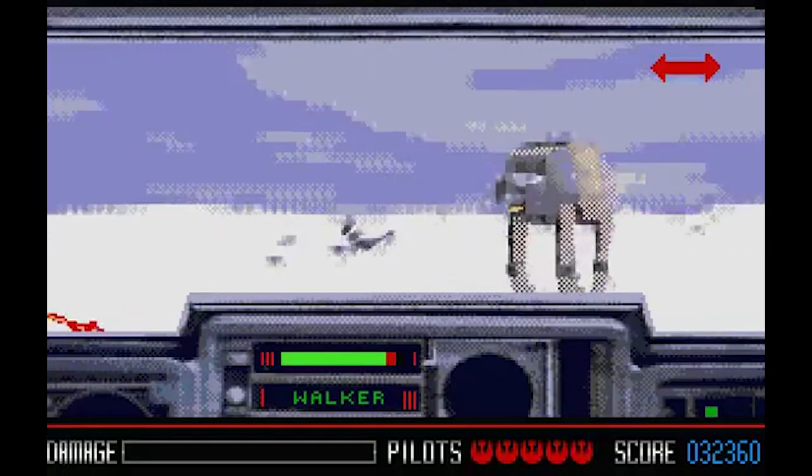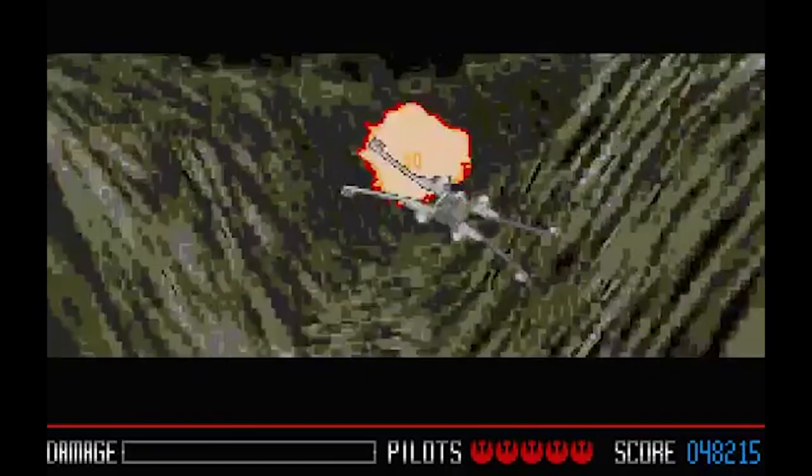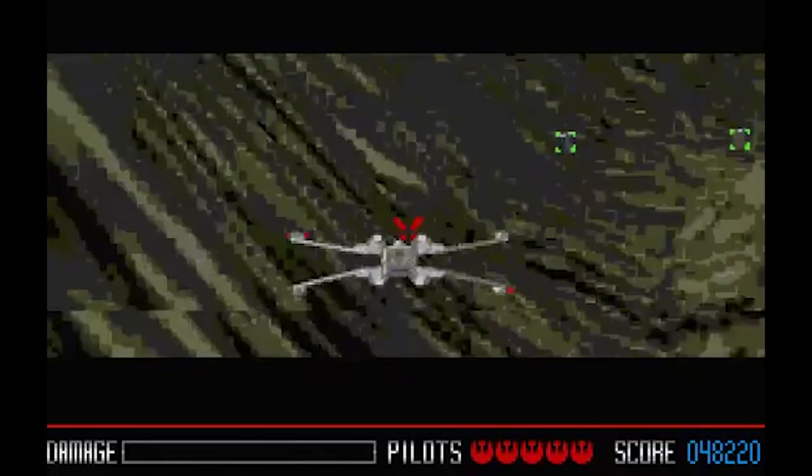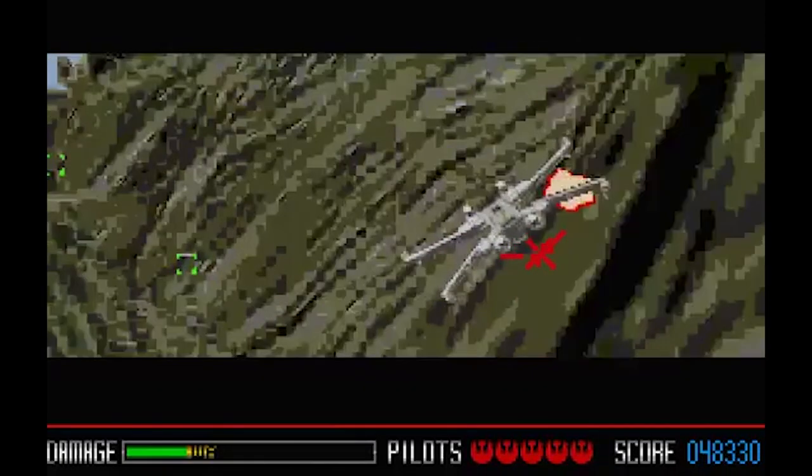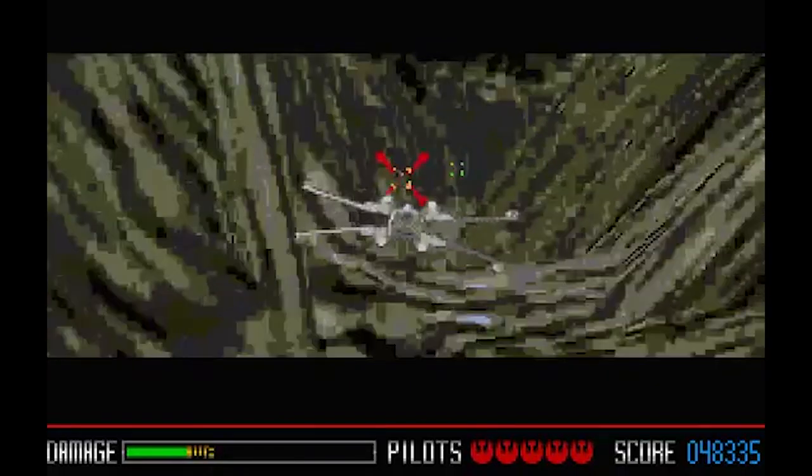You go through Tatooine and then into space where you completely destroy a Star Destroyer, which is really cool — although it looks very grainy. Then you go back to Tatooine where the Empire attacks the base, and after that you go to Hoth, which is pretty cool, but as I said they're playing the wrong music — I want to hear the Empire Strikes Back music. One thing I really dislike is there are a lot of parts where you have to choose a path, and if you choose the wrong one you could end up going around in circles — like before you leave Yavin or the Hoth Cave, you have to choose the right path or you'll get stuck.